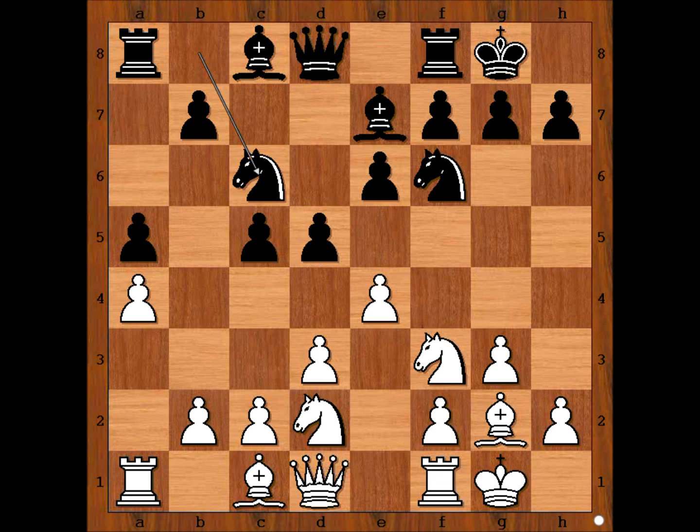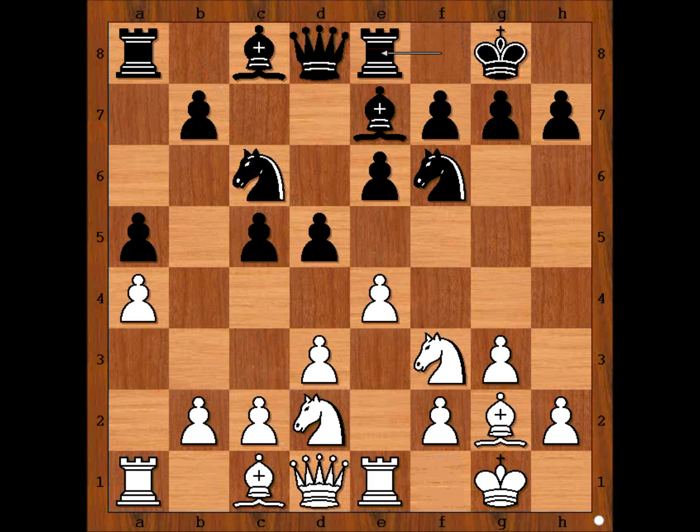Knight to C6, Rook to E1, Rook to E8, E5, Knight to D7. Ten moves have been played. Who is better? White has a space advantage, but I'm not sure if we can say that White is better. Okay, the game continued.